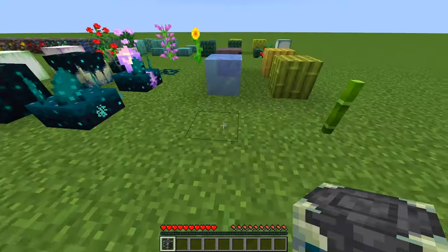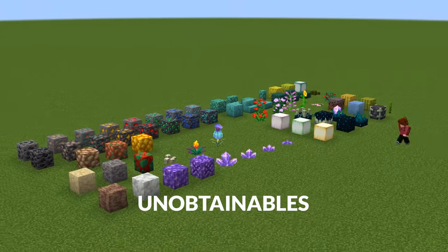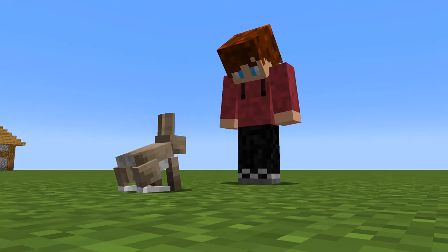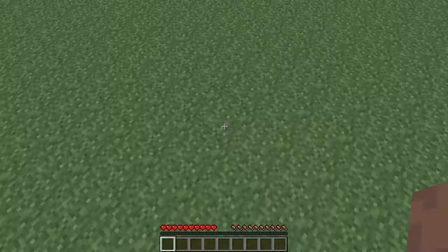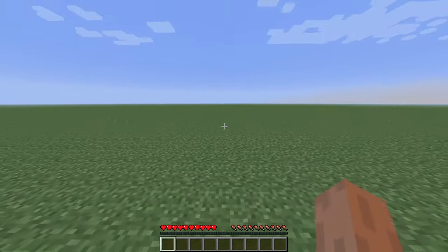I'm going back to version 1.1 to collect all of the superflat unobtainables, mainly rabbits. They were removed in version 1.9, and I want rabbits in my world. But first, I have to get started. This is gonna be tough.